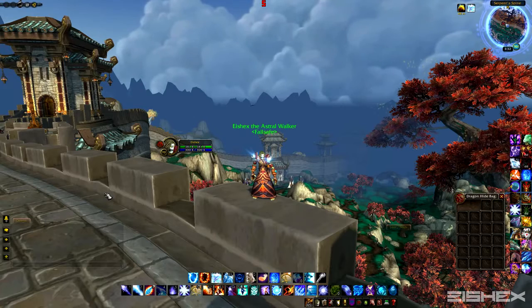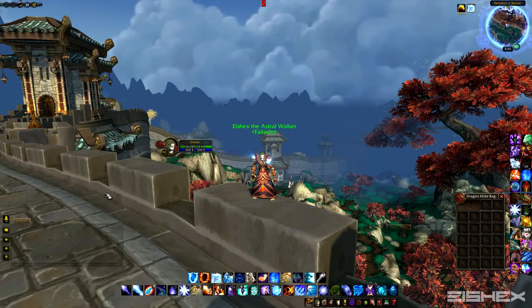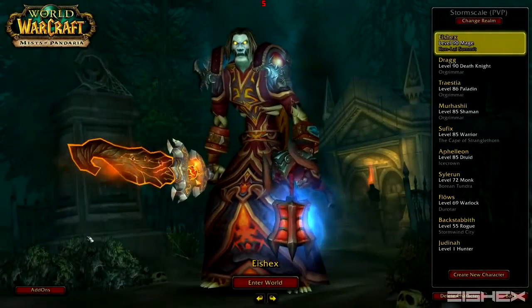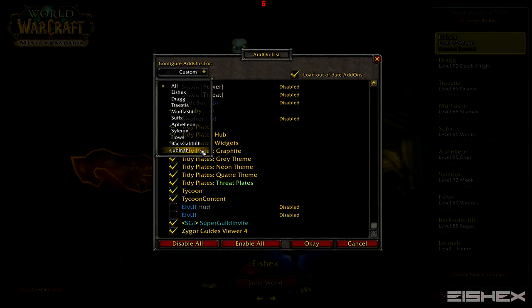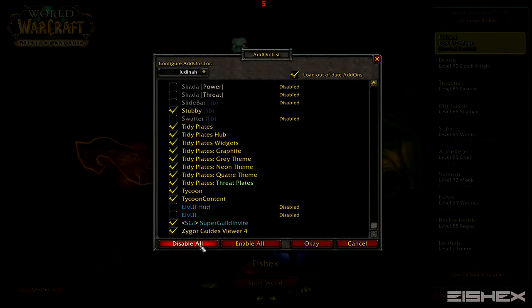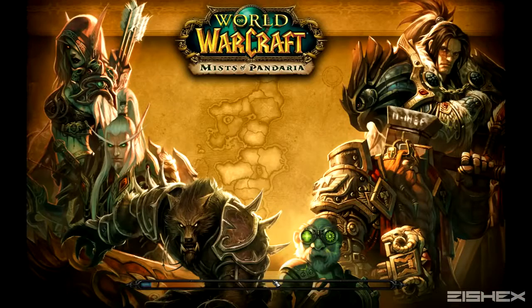So I'm going to hop on a level 1 character and show you guys the basics — what to look for, how to set it up, and how it works. I'm at the login screen now. I'll show you the addons folder — you are going to have to install this manually, you can't get it on Curse or anything that will auto-install it. Just drag and drop the folder into your addons. I'm going to disable all other addons and just enable Zygor, then log into this level 1.